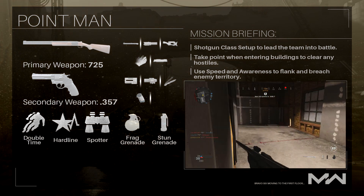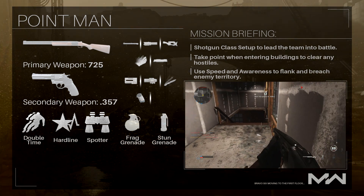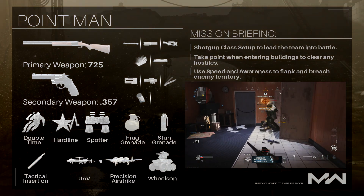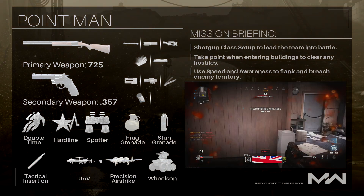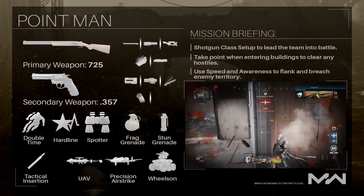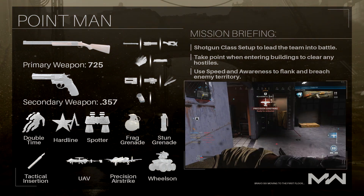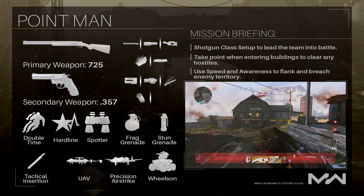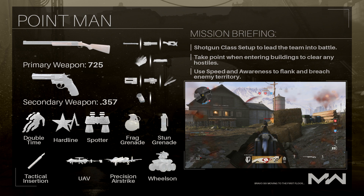Those are our perks and equipment for this Point Man class setup. Moving on now to our field upgrades and killstreaks. For our field upgrade, I've gone with the Tactical Insertion. The maps in Modern Warfare are quite big, and you don't want to be running all the way back to enemy territory. So by going into nearby enemy territory and popping a Tactical Insertion nearby, it allows us to respawn at that location without having to run back across the map.